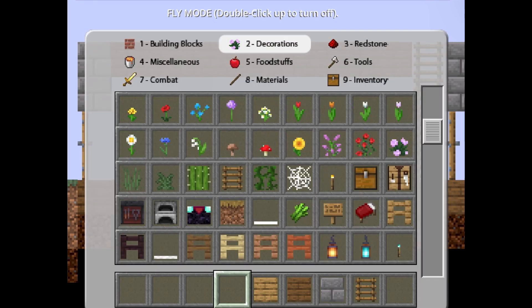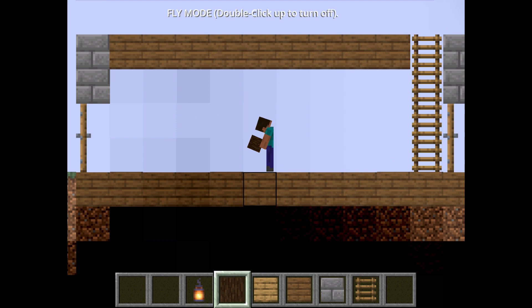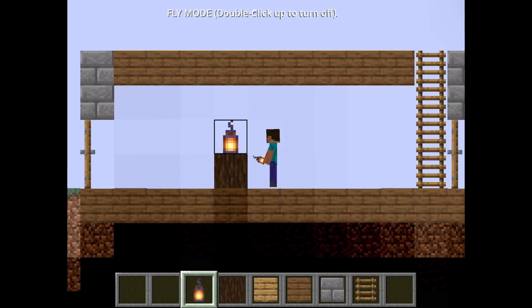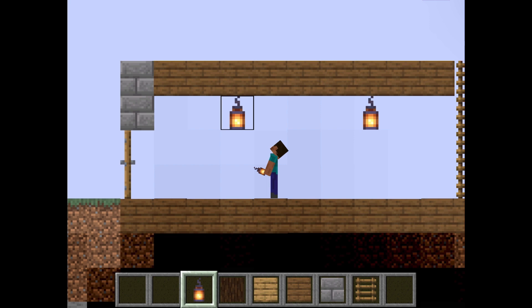Now, time for decorating and lighting things up. Since Paper Minecraft is in a 2D environment, you can't make anything that will block your path. So use something that acts as a background block that you can walk in front of. Blocks that typically work include logs, tile entities, fences, and many more — you have to experiment to see what fits best. I decided to have a lantern hanging instead of being on a table.